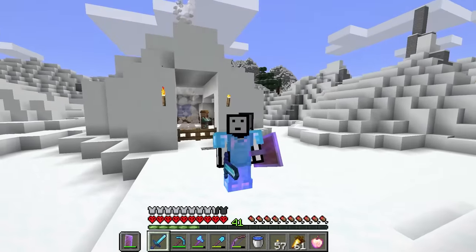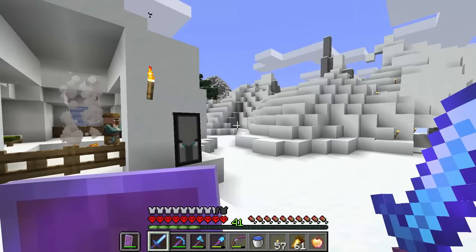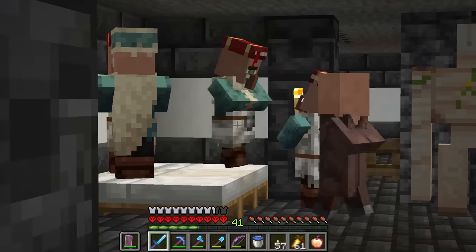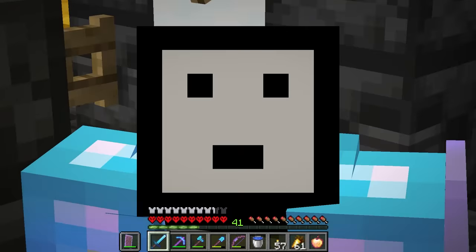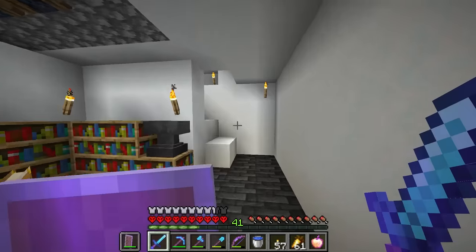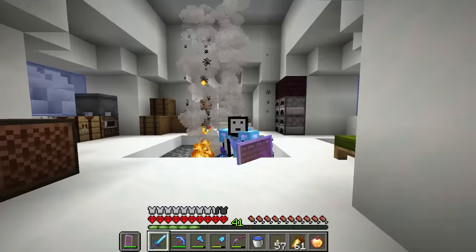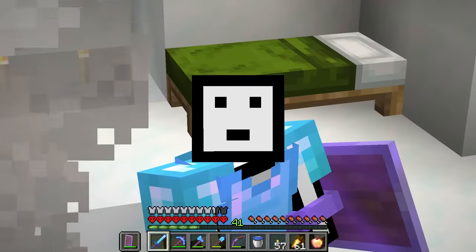Hey guys, and welcome back to another episode of Hardcore Minecraft. In today's episode, we are making a giant villager prison. And this isn't just gonna be any old villager prison - this is gonna be a prison with automatically closing cell doors, which is pretty awesome. Let me show you how they work in my creative world.